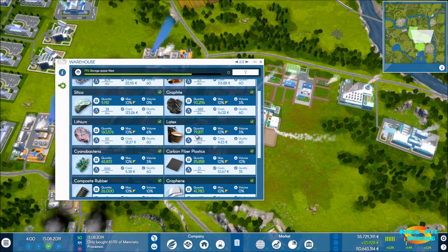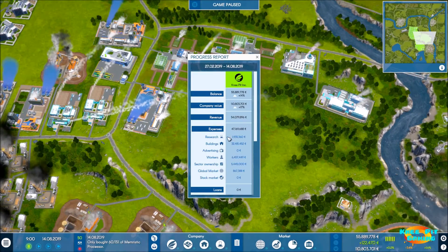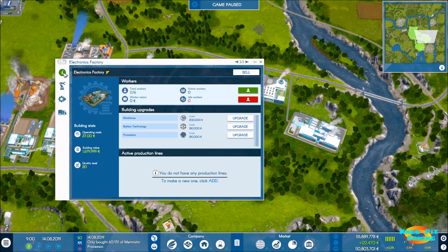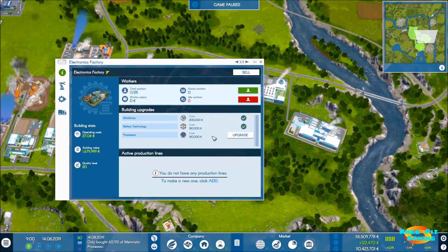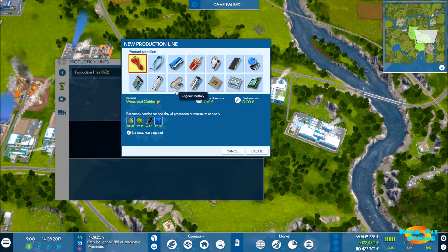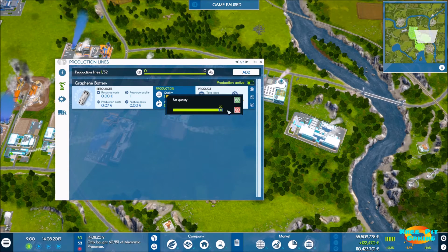We've got plenty of latex and bacteria in stock, so things seem to be working. In the electronics factory, we upgrade workforce and add battery technology — we don't need the processor upgrade for this one. Let's add a graphene battery production line. We need quite a bit of inputs, but first let's get the production line set up and maximize our daily quantity.